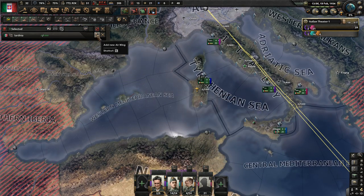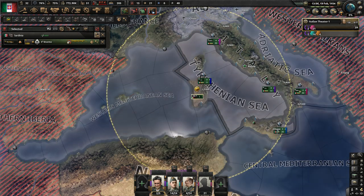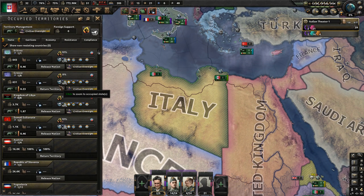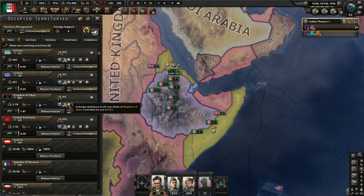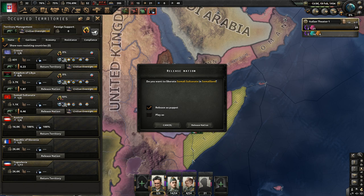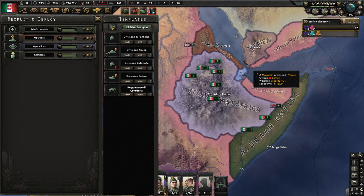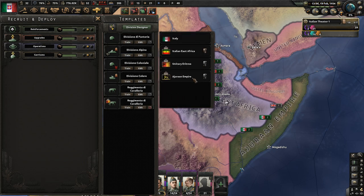Let's get those seaplanes up in Sardinia. We're going to release Eritrea and the Somali Sultanate as puppets — now we don't have to worry about supplying occupation forces to those areas or taking damage from resistance. Ethiopia actually has factories and is going to supply us with divisions, so we're not going to do this for Ethiopia. But for Eritrea and the Ageron Empire, we're going to copy one of their cavalry divisions.